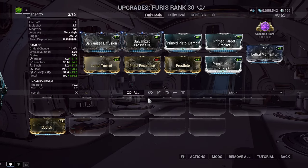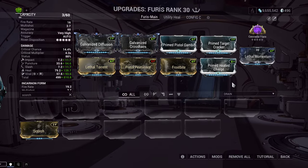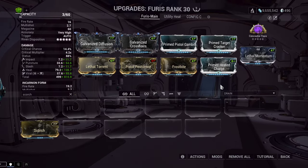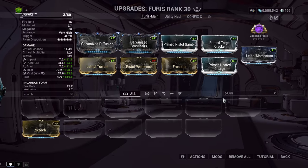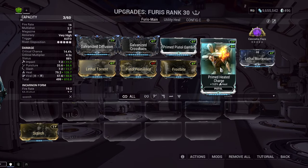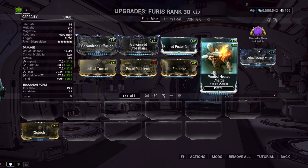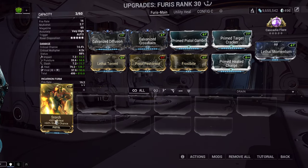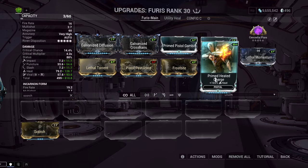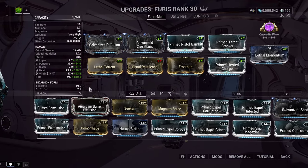So I think Primed Heated Charge is better. There are basically three mods: Primed Heated Charge, Regular Heated Charge, and Scorch. The regular 90% Heat mod is a bit of an in-between — yes, it increases your Heat weighting, but not as much as Primed Heated Charge, and it doesn't give you any status chance. So you kind of go with either the big Primed Heated Charge or the 60/60 Scorch. Don't use the 90 — it's kind of the worst of both worlds.